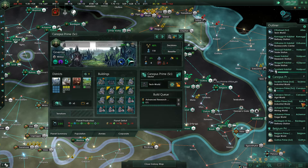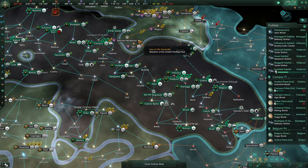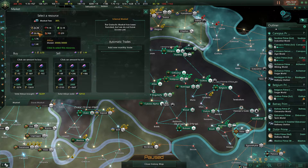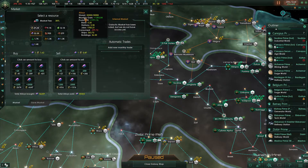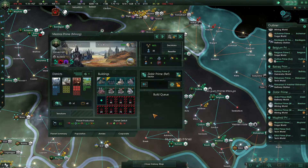This tech world needs jobs — easy enough. This industrial world is really convenient — we need a job here and we'll go ahead and grab a civilian fabricator upgrade. This tech world is lacking housing, easy enough to fix. We are currently full on alloys, so let's tank the price a little bit. We're going to have to tank the price pretty hard if we want these alloys consumed, since we don't have any megastructures to spend them on.